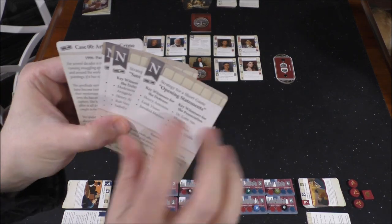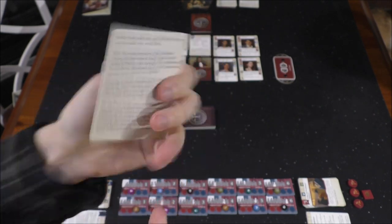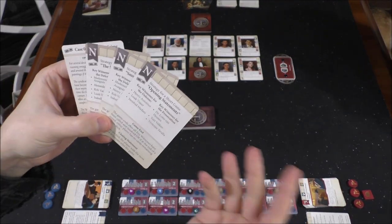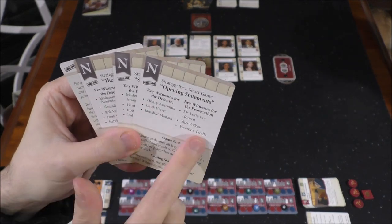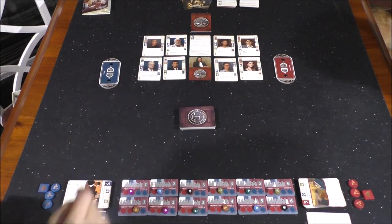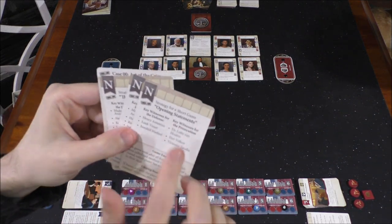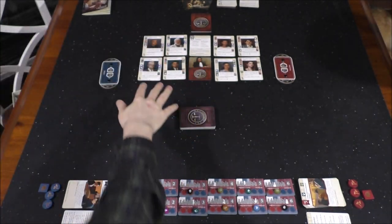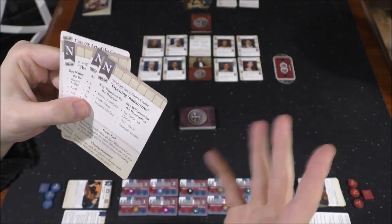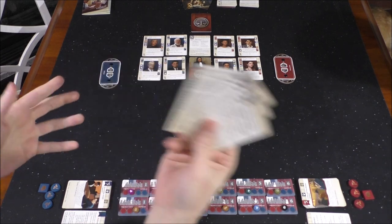There are setup cards for each case — this is Case 00. Here's the Art of the Crime case, and then these are the setup cards. There's one we chose for a short game, and these are the witnesses you would call for that game. There's also smuggling operations, the spider's web. The normal game is the forger. You're going to set up the game slightly differently depending on which cards you choose. Once you've chosen one of these setup cards, you can put the rest away.